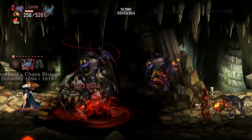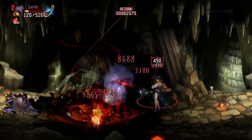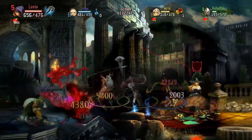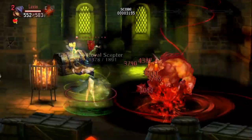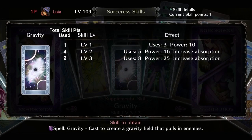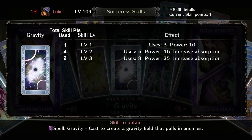The next spell is Gravity. The gravity spell creates a gravity well in front of the Sorceress and anything close enough gets sucked into the center. It's one of the only mob control skills in the game that gathers up enemies to take them out as a group. It works amazingly well when coordinating with your team of damage dealers and combines well with Rock Press and Curse. If you have a Wizard with Slow on top of your Gravity, enemies aren't getting out. The first level grants 3 uses and 10 power for damage. At max level you get 8 uses, 25 power, and increased gravity pull strength. The skill maxes out at level 3 for 9 skill points total.